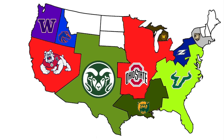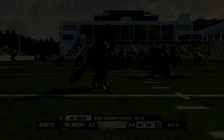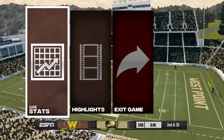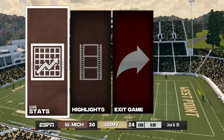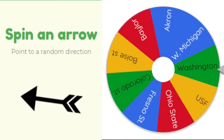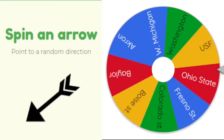Boise State and Western Michigan are the only teams that haven't played. Western Michigan faces Army — more north than Akron. With six seconds left, Western Michigan ties it with a field goal and sends it to overtime. In OT, Western Michigan clutches up with a touchdown after Army fails to score. Another team falls — only nine teams left.